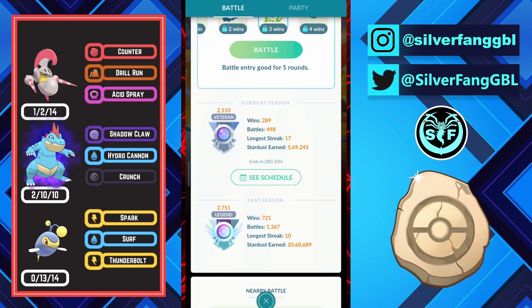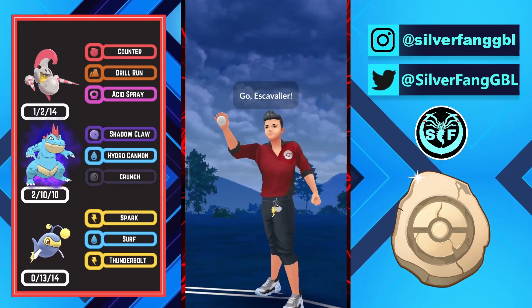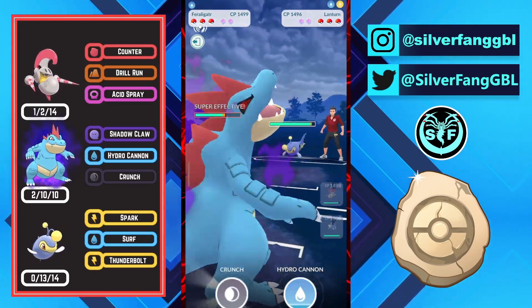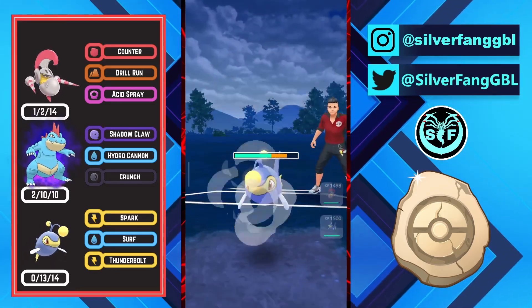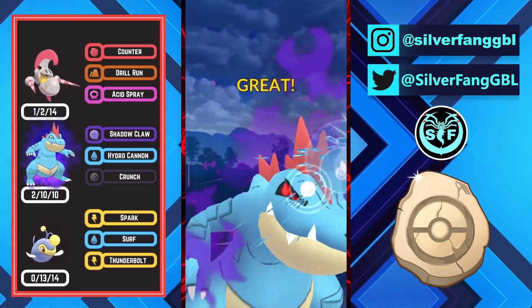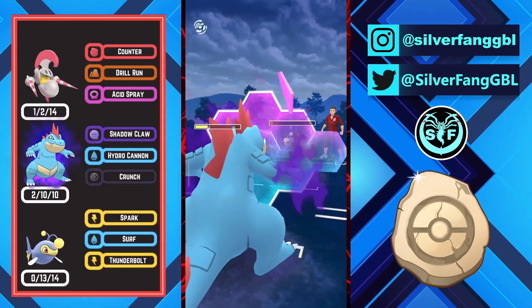Let's get into the battles and check out this team in action. Into the first match we have Escavalier versus Polyrath — not a good lead. So I will switch out into my Feraligatr and opponent comes in with his Lantern. Here I will try to get a switch advantage so that I can align my Lantern onto the Polyrath. I will go for this Hydro Cannon and if opponent doesn't shield this charge move, I will shield and get the switch advantage.